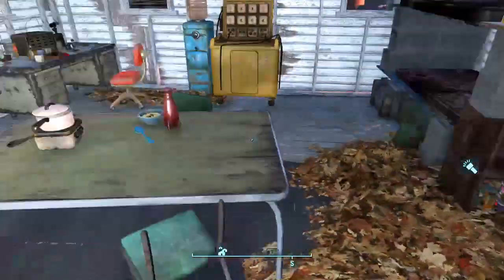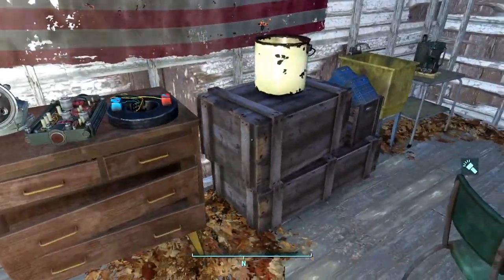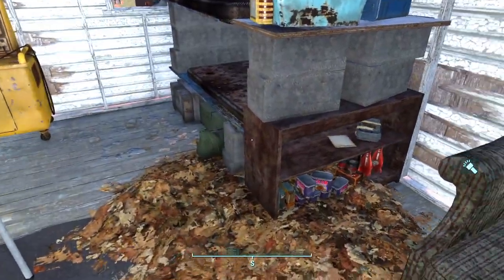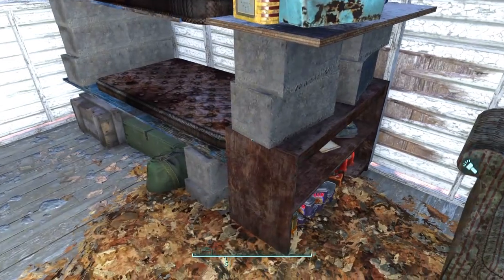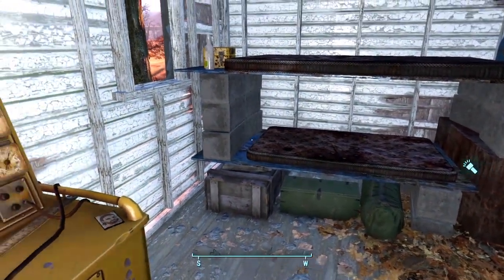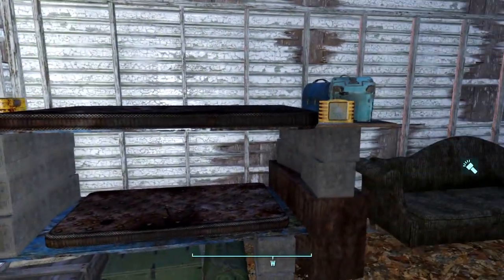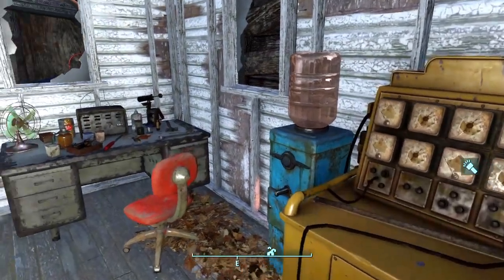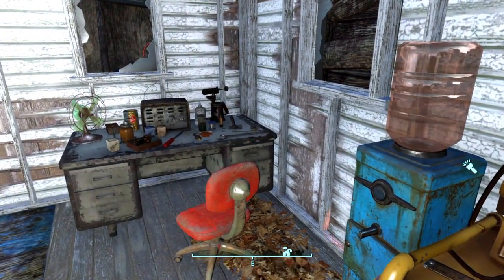A lot of this stuff — the table, the shelf, these boxes — were already in the house, but I just filled in some stuff. This bed is just supposed to be like a custom bed that I made for some settlers to sleep in. Got some workshop supplies and then the tinkerer's table.